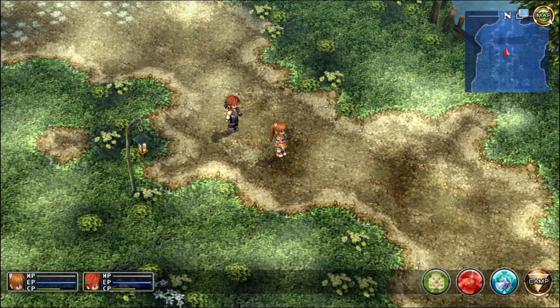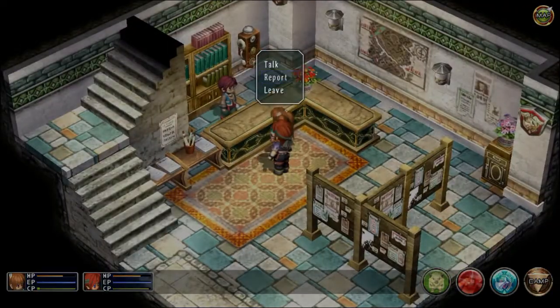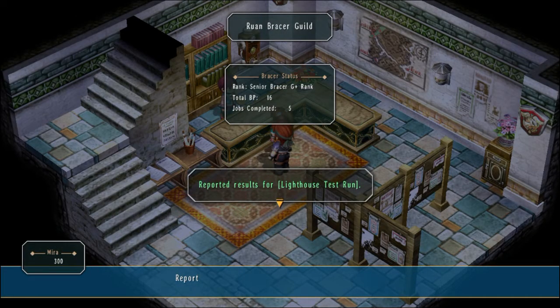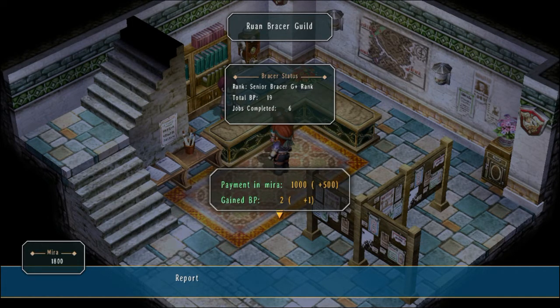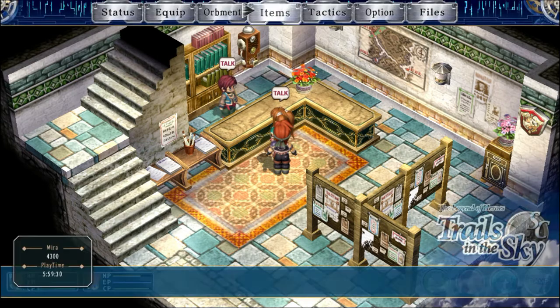I'm going to cut to the Bracer Guild. Here we are — we need to talk to Elnen and report. We got a Test Run, Grand Total — not a bad chunk of change — and a Seaside Monster. That puts us at 22, which I think is the max you can have at this point. We got a decent chunk of gold. All in all, I'm satisfied, and we'll call it quits here. We'll pick up with the investigation next time. But until then, I'm the Hero of Light. Thanks for watching, and goodbye.